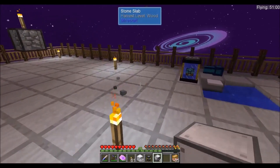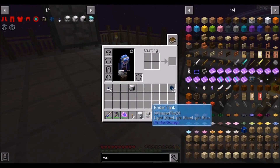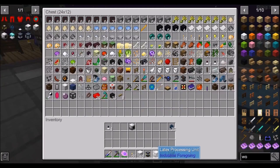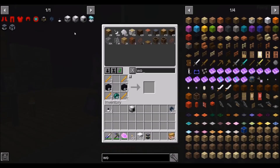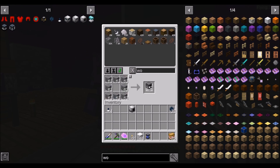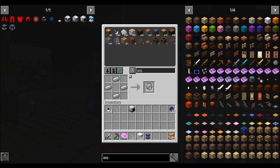I am such a genius... I am such a dirt. We'll go ahead and place that there. We're going to need the tree fluid extractor, so we're going to need three more furnaces and three more gears.